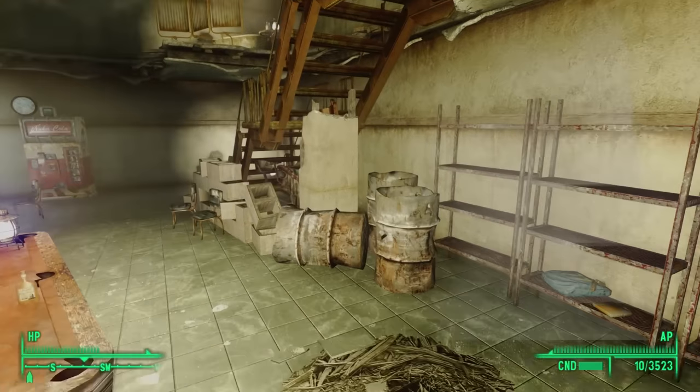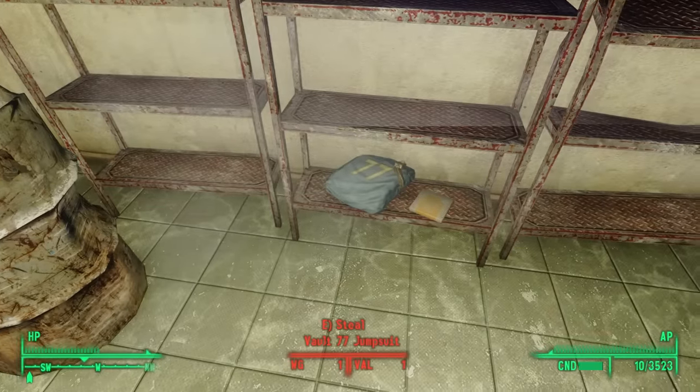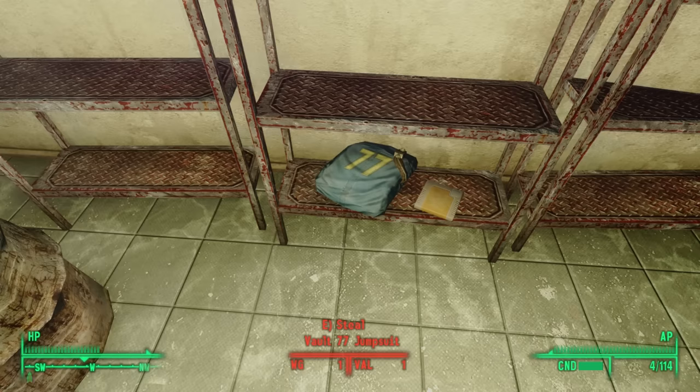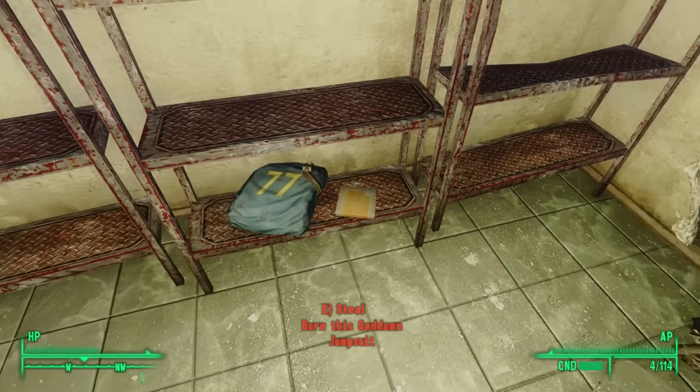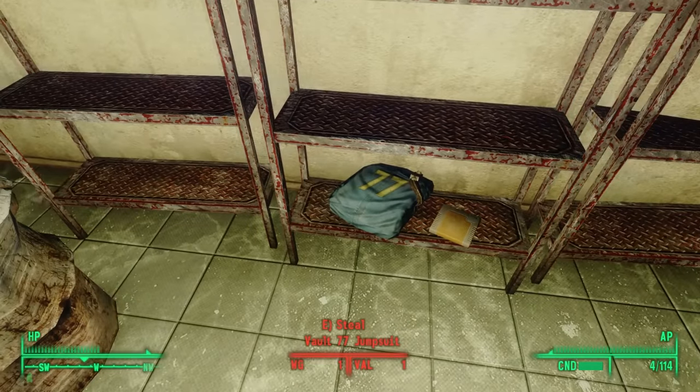Turning to the west, something catches our eye — it's blue and it looks like a vault suit. Here we find a Vault 77 jumpsuit. Lying next to the jumpsuit is a holotape that says "burn this jumpsuit." But for the holotape to make sense, we need to learn more about Vault 77 elsewhere.